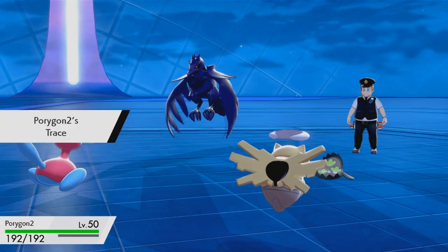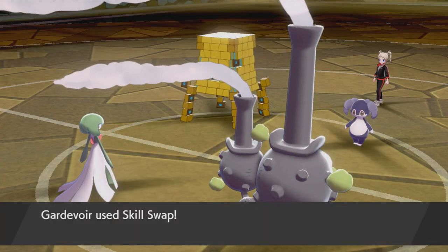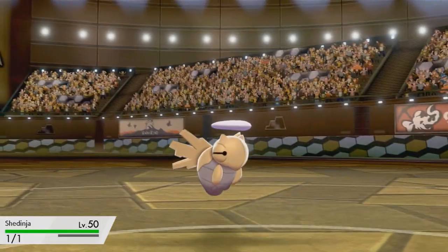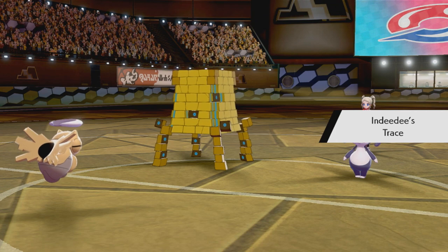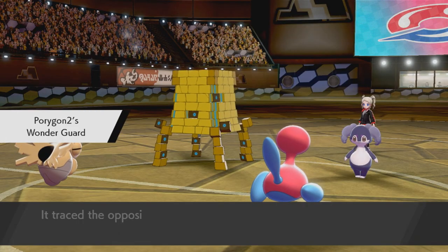Porygon 2 with the ability Trace, allowing you to copy the opponent's ability. Once you Skill Swap the Trace ability while Neutralizing Gas is active, swap initiative, then swap out of the Neutralizing Gas, reactivating Trace which copies Wonder Guard. Then send in the Porygon 2 to Trace the Wonder Guard ability — that's pretty much GG.